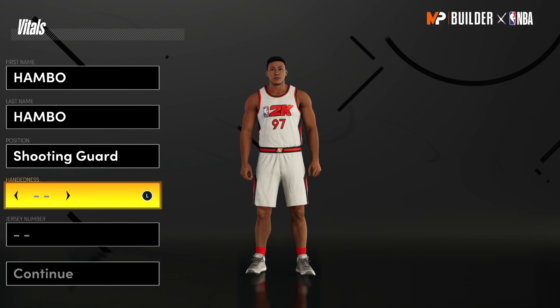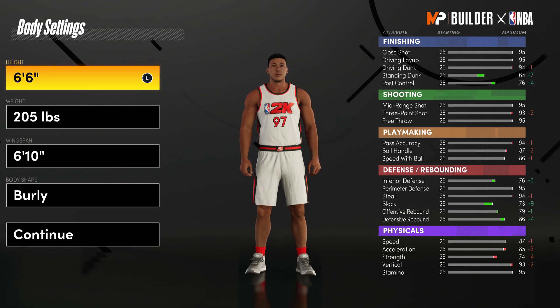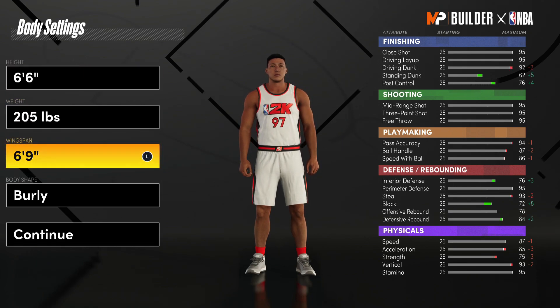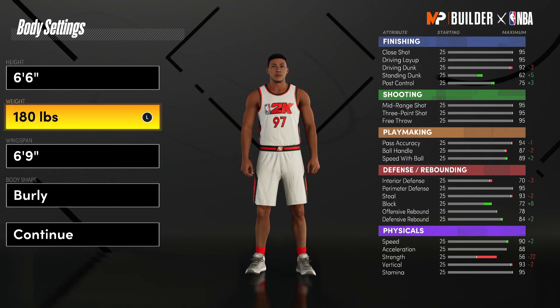Moving on to the shooting guard build — since we are a shooting guard, this build is going to be a pure sharpshooter. For the body settings the height is going to be 6'6". Taller is always better, and our three-point rating drops a little but we can fix that by dropping the wingspan to 6'9". Since we're a sharpshooter we don't really need strength but we do need speed and acceleration, so we're going to drop our weight down to minimum.